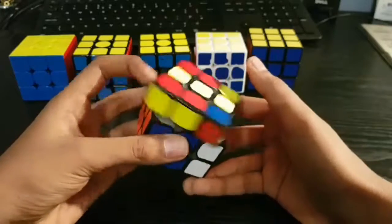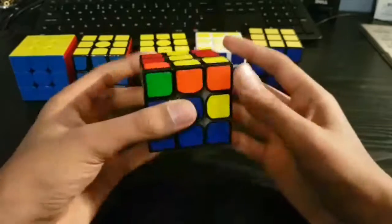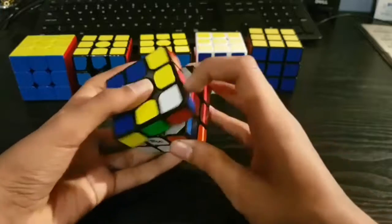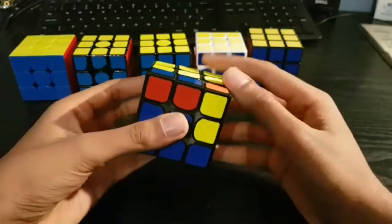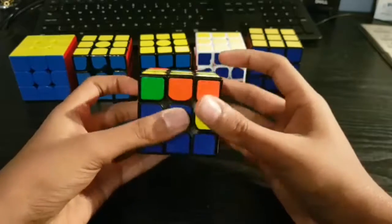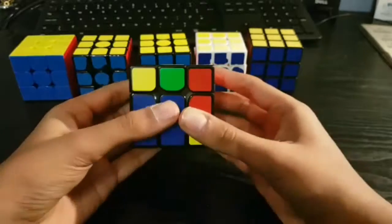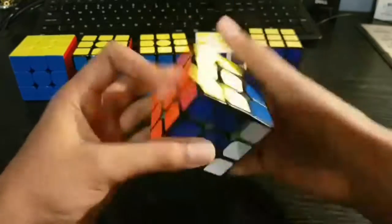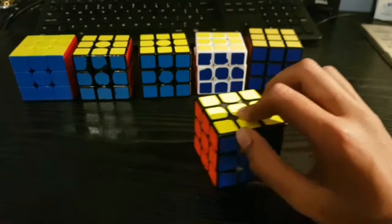This case is one that I feel like most people don't do too well. Sometimes they do R U prime R prime, take it out, then rotate and put it back in — which isn't that great. The better way is to do a U prime and then a sledgehammer: R prime F R F prime, which builds the pair, and then a simple insert. This case can be implemented and done really fast, so it's a good one to use.